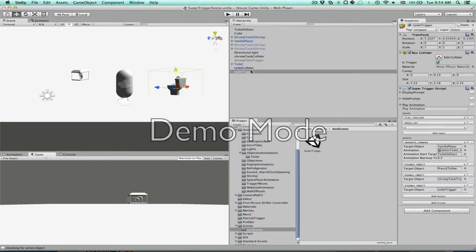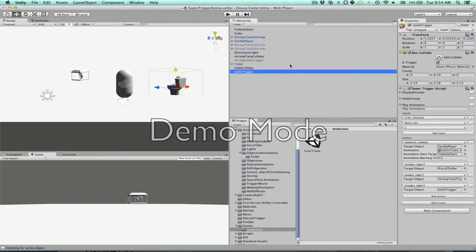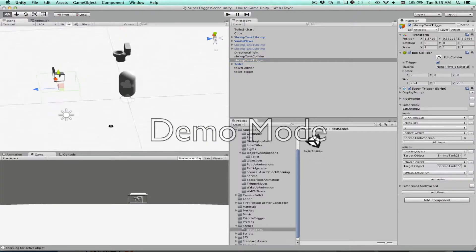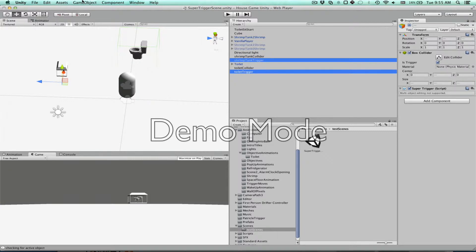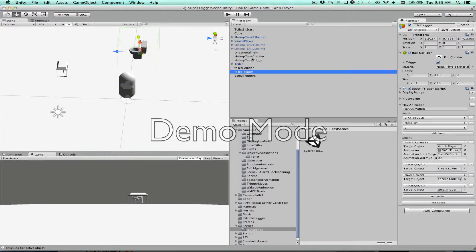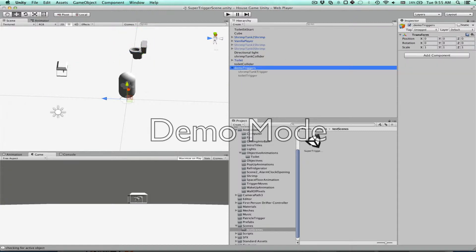That's basically being triggered by two objects: the toilet trigger, which you can see here, and the shrimp tank trigger, which is currently disabled. If we enable it you can see it's there — it's kind of low to the ground but still triggers off the character, so that needs to be disabled. I'll build both of those from the ground up. So we're making a new thing called demo triggers. Let's check those in there and disable both of those and disable the parent.